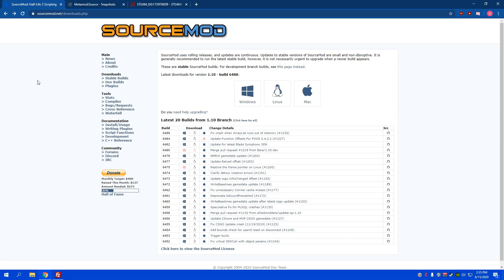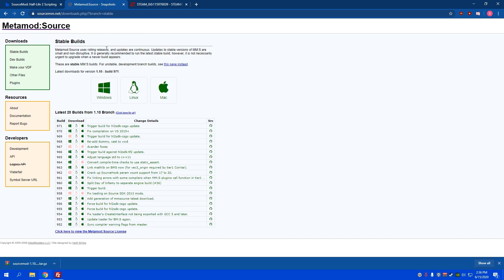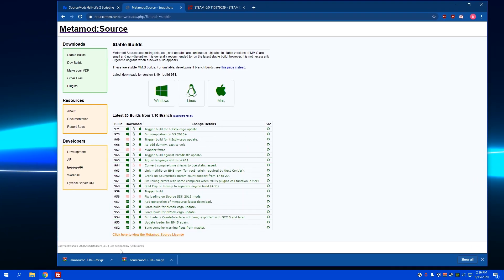This is a guide on obtaining SourceMod for a CSGO server. This is going to be for Linux, but if you're on Windows it will be basically the exact same process. Start by clicking Linux and download SourceMod. If you're on Windows you can click Windows and it will download the Windows version. Next up is MetaMod — on Linux click Linux, on Windows click Windows to download.